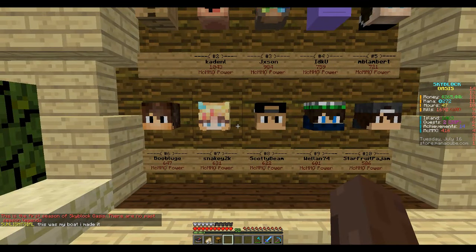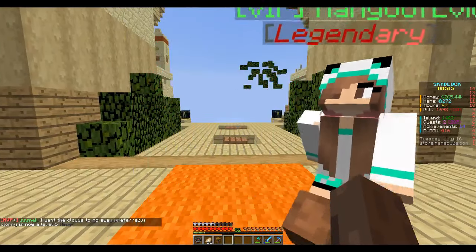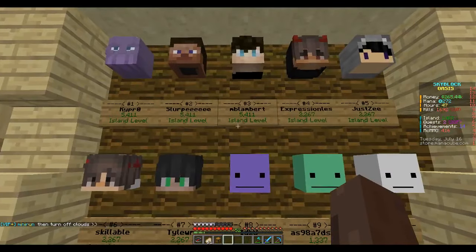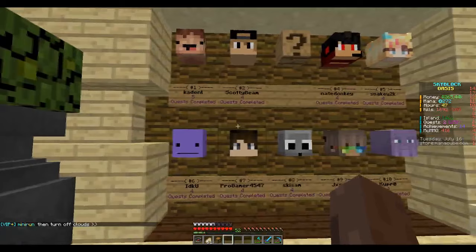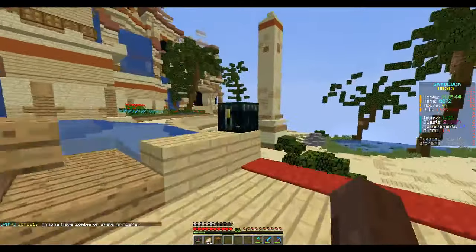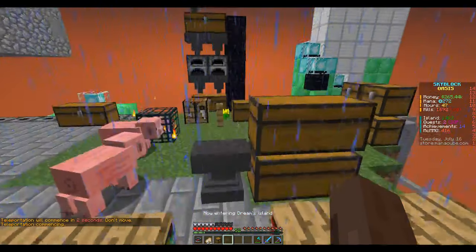Over here is the wall of players with the most money. There's Hydro, there's Mana — the most Mana is 7,302. Player kills — that doesn't work yet, so there's no number one yet. For MCMMO power I've got 416 and I need to pass all these guys. Hours played — I've got 30-47 hours so far. Island level — this one guy is always number one, I don't know how he does it.